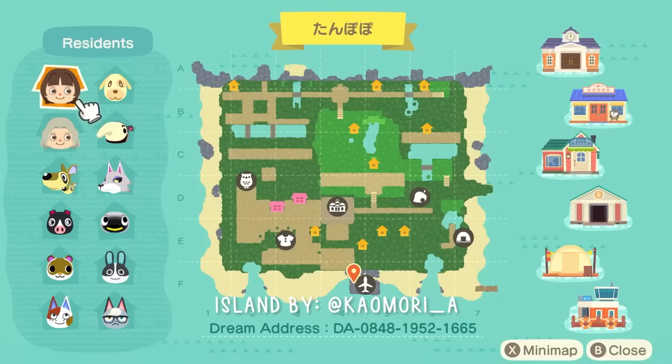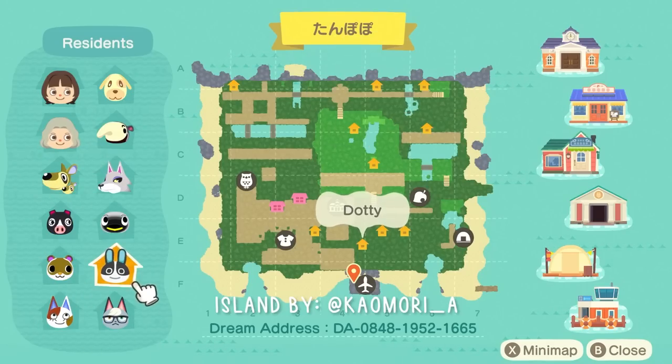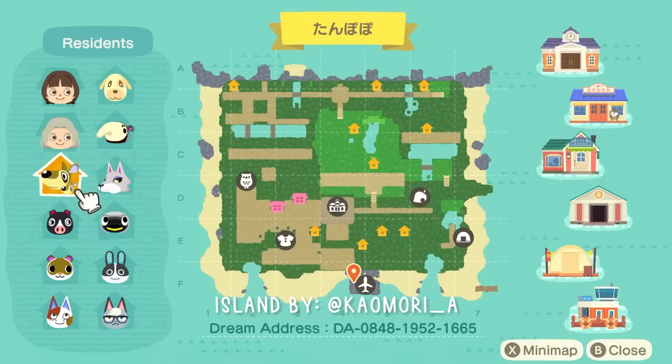First impressions of this map: I absolutely love seeing all of the natural in-game pathing. The island is pretty flat — very minimal terraforming, really working with just pathing and city aesthetics to create flow rather than relying on heavy terraforming. It's really hard to do but always comes out amazing. We also have two resident reps with decorated houses, and we're going to check out interiors today. There's a really wide range of different villager types — I never see anyone have kangaroos, so they're getting some love today.